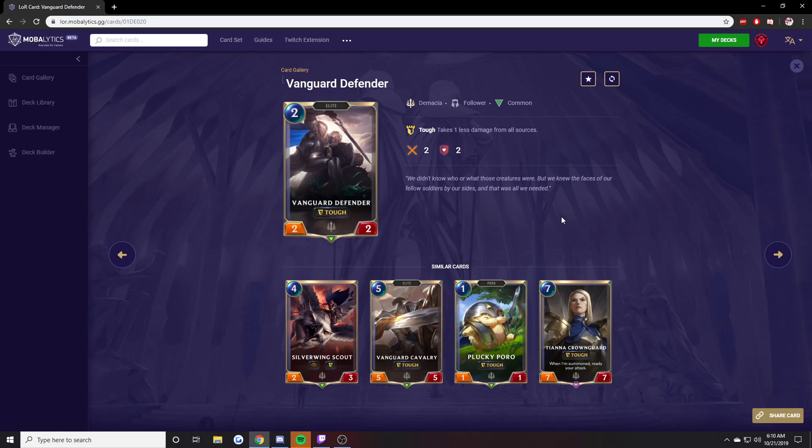Vanguard Defender. It's a 2-mana 2-2 with Tough. It doesn't die to Avalanche, doesn't die to Mystic Shot. These are the great benefits — it does not just get picked off by Mystic Shot or Avalanche. A Drain does nothing to this. Anything that does 1 damage is useless to this card because of Tough. This card is pretty good.